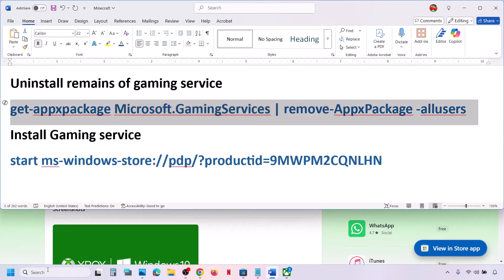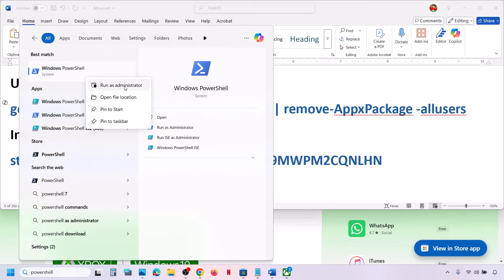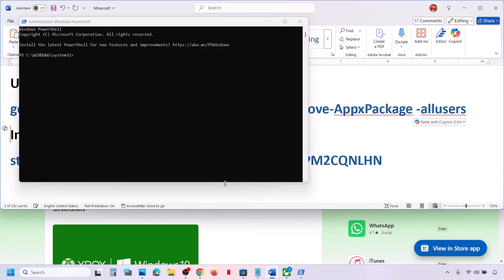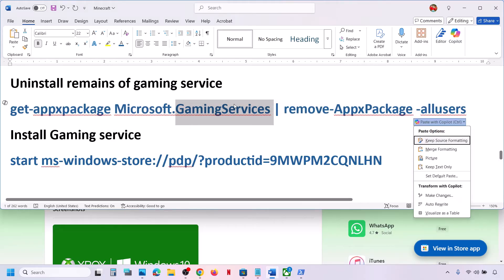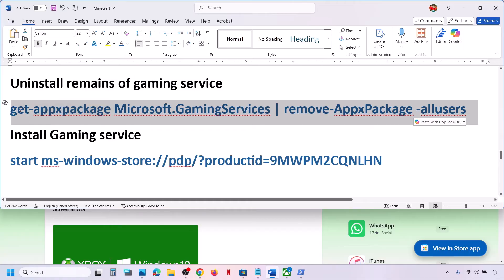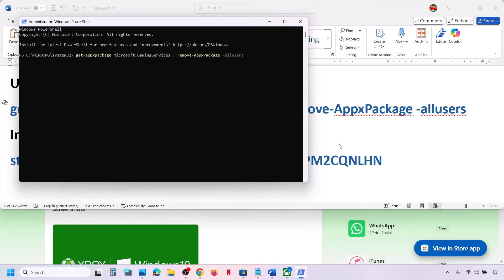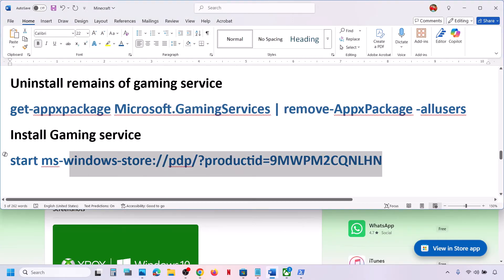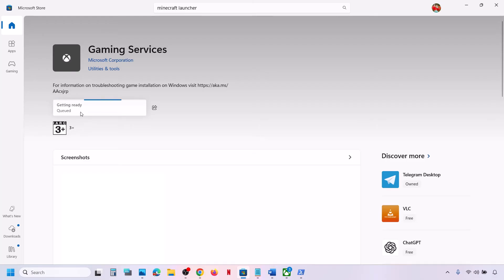Also, uninstall and reinstall Gaming Services. Type 'PowerShell' in the Windows search box, right-click Windows PowerShell, and click Run as Administrator. Click Yes to allow, paste the uninstall command, and hit Enter. Once uninstalled, paste the reinstall command and hit Enter — this will open Microsoft Store where you can install Gaming Services. Click Yes to allow and let the installation complete.